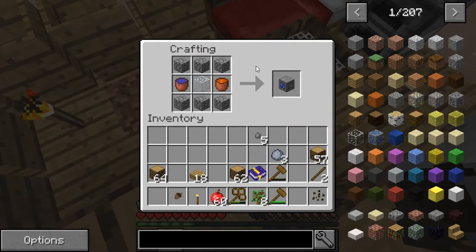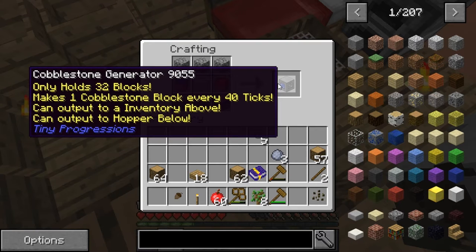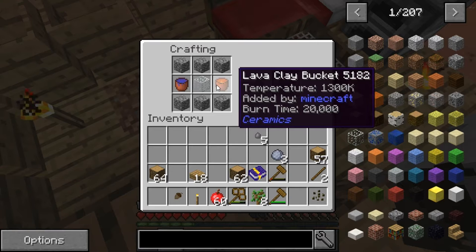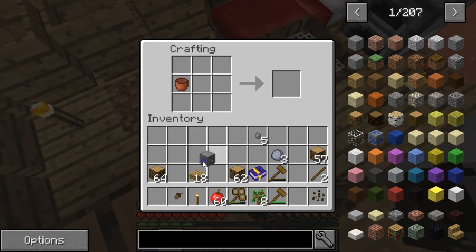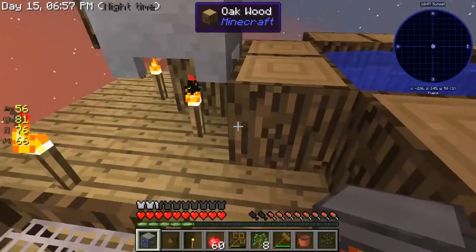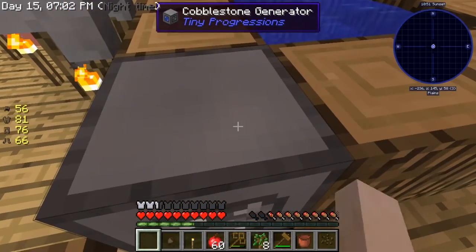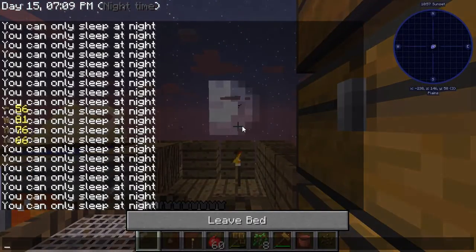Three hours later - we got ourselves a cobblestone generator: 9055, only holds 32 blocks, makes one cobblestone every 40 ticks. Can output to an inventory above, can output to a hopper below. It's a water bucket, a lava bucket, glass, all this stuff - this took ages upon ages to make, but we now got ourselves a cobblestone generator. I shouldn't have put it there, but I did anyway. I will expand the platform a little and I'll be back.